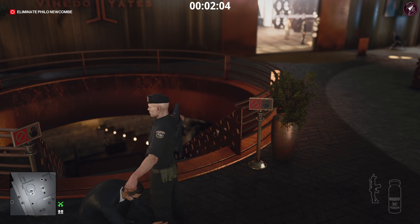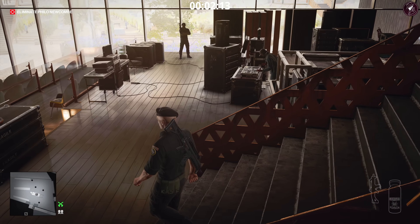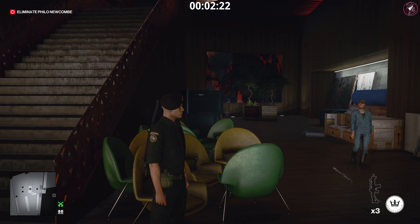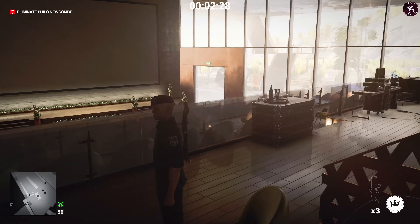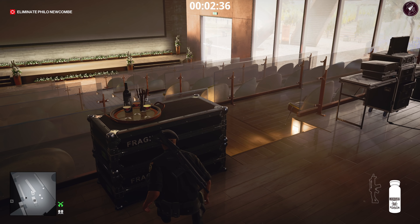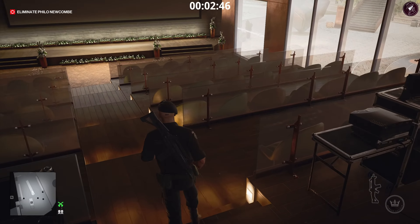You'll see Philo Newcomb in the background heading down here. There will be multiple people around. When I first did this, some people said they could get spotted — that's because of those extra people. It's quite consistent that you won't get spotted, but if you want a dead-on method, wait for this woman to stand still, then throw a coin on the opposite side of the room to get everyone in the area to turn around. That gives you the perfect opportunity to crouch and poison the glass of wine — nobody will be looking at you at that point.